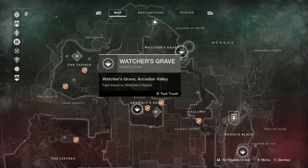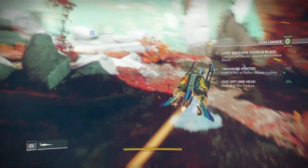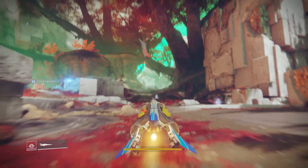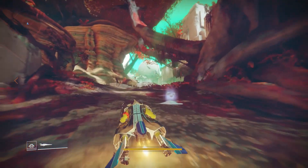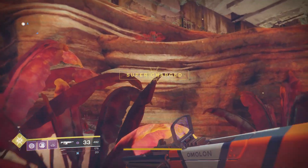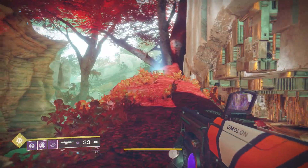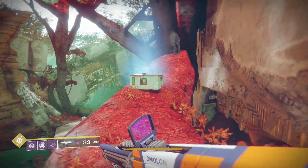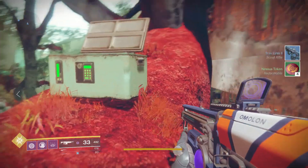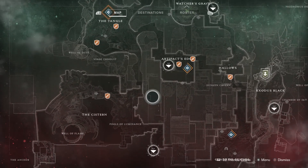For the fifth and final chest this week, we're going to come up to Watcher's Grave and hop on our sparrow. We're going to go right through this area to this tree here. For those of you who are not familiar with Destiny 2 yet — because you may have just gotten it for Christmas or whatever holiday you celebrated — Xur comes to visit us every week, and this is the same exact tree that he can be found in, just on the opposite side. That is number five, and that will complete all five of our chests for this week.